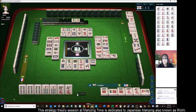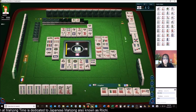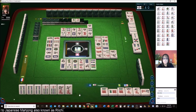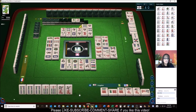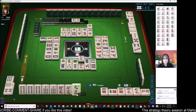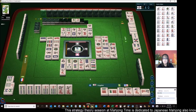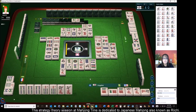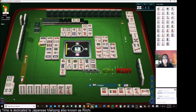North wind — we need a five crack or an eight crack. East wind. West wind. White dragon. Nine dots. Five dots. Six bamboos. Eight dots. Nine characters. Seven dots. Nine bamboos. Eight characters — there it is.